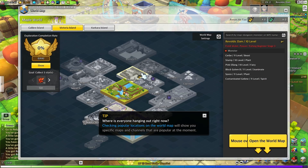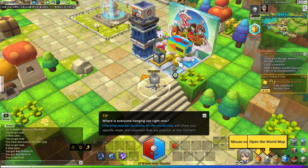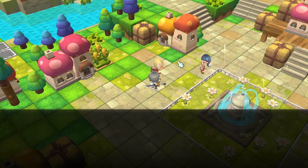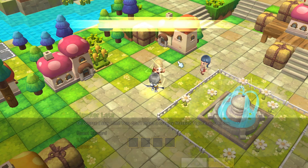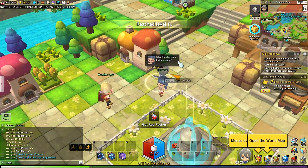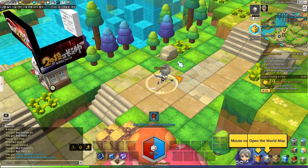Oh yeah, you guys hear that OG music? Are we in Henesys? Let's open the navigator. We are actually nowhere near Henesys — it's just got the music going. Hawker Letta. This guy kind of looks like Jimmy Neutron but blonde. Thanks for the level up!